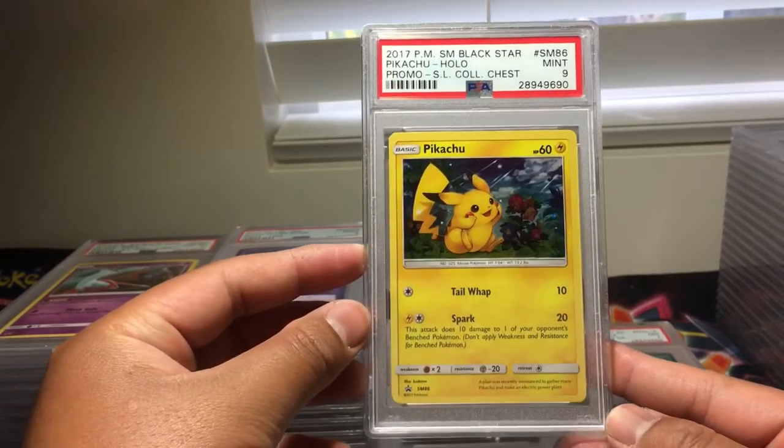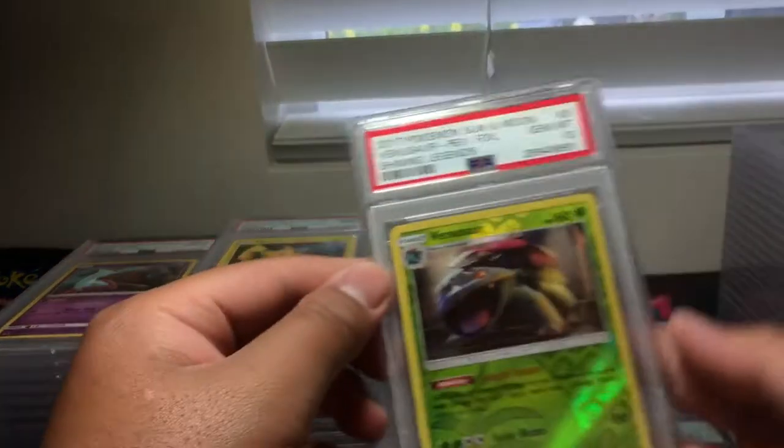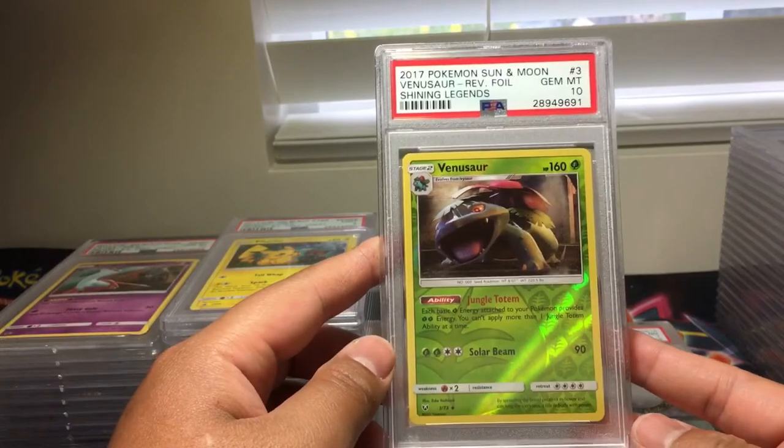Sun and Moon Promo No. 86, Pikachu, PSA 9. Venusaur from Shining Legends, Reverse Holo, PSA 10.